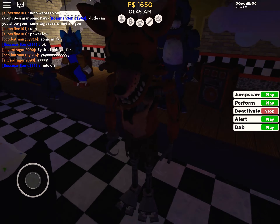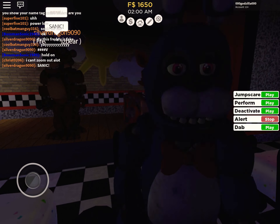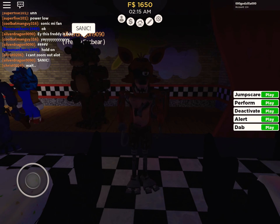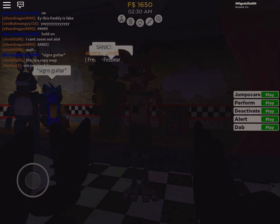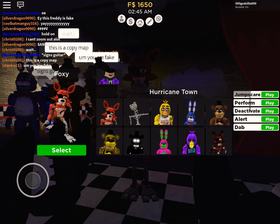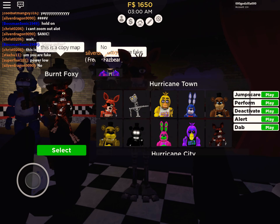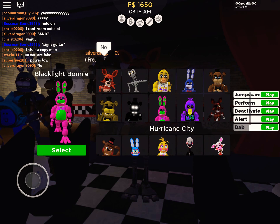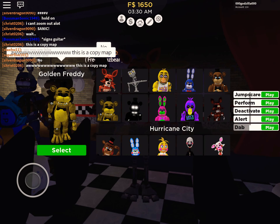All five of the characters you just saw basically have the same deactivate thing, besides Endo. Now we have alert - this is like when he's coming out of his closet. Now we have dab - basically Freddy's dab. So I would recommend buying him, but only if you're a Foxy fan. If you're not a Foxy fan, don't get him.